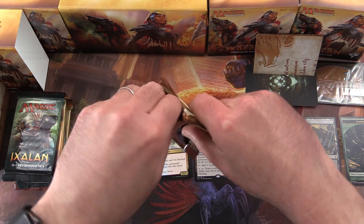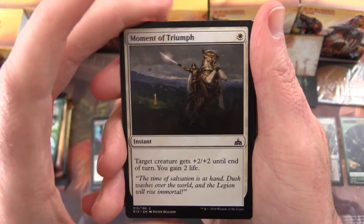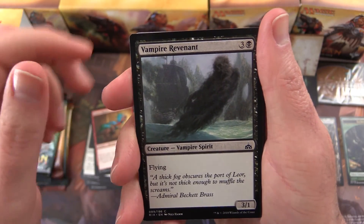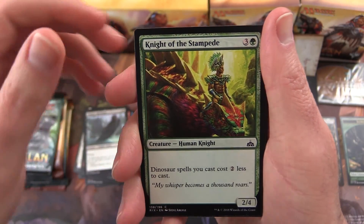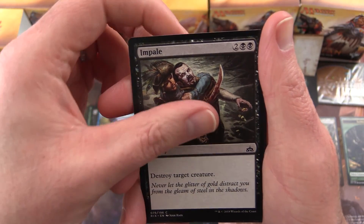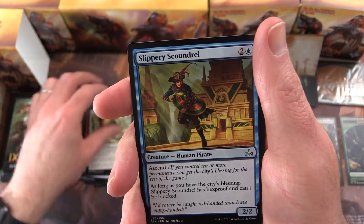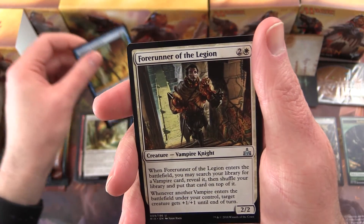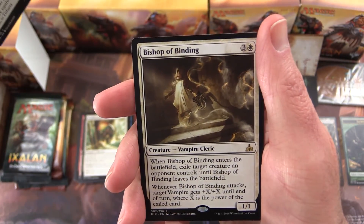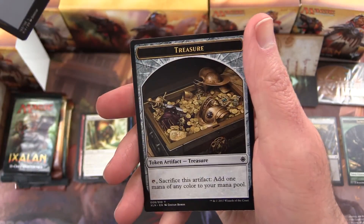Another Rivals pack. Next we have Moment of Triumph, Crashing Tide, Orazca Raptor, Vampire Revenant, Knight of the Stampede, Recover, Sworn Guardian, Impale, Bombard, Snubhorn Sentry, another Slippery Scoundrel, Forerunner of the Legion, Crested Herdcaller, and Bishop of Binding is the rare. And an Island and a Treasure Token — you can never have too much treasure.